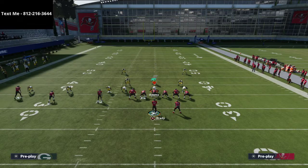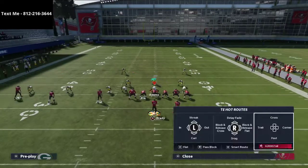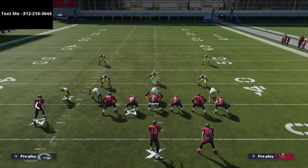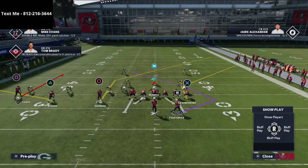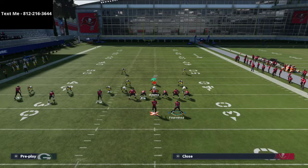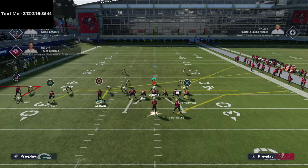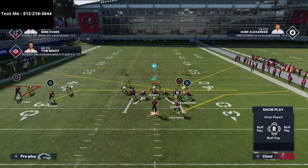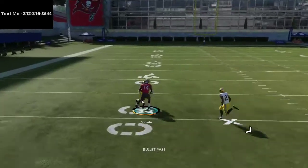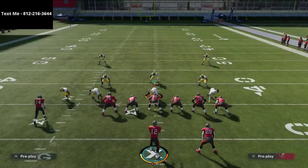Another setup Fancy ran that pretty much anyone in trips tight end runs is the curl flat play — one of the best and most underrated plays from trips tight end. All you have to do is smart route the outside receiver. Fancy was taking the left receiver on an out route, running double crossers with a drag and slant underneath, while the running back ran a shoot flat clearing space. That motion slant did a great job beating man-to-man coverage.